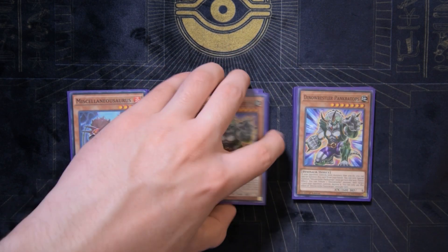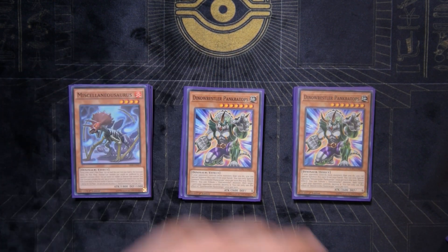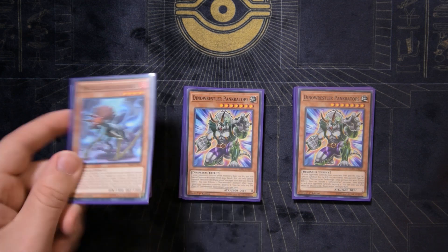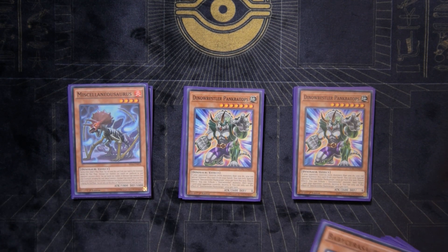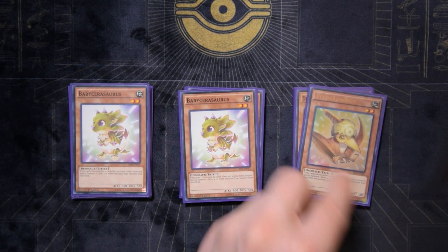Two Dino Wrestler Pankratops. As a going-second build — which I think makes sense for Lost World Dino — it can break boards and go into plays with Miscellaneousaurus. Two Pankratops is fine; three is just way too much. You don't want to be drawing this card in multiples.